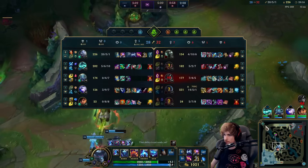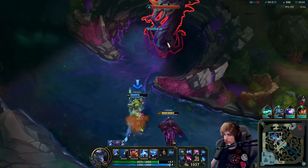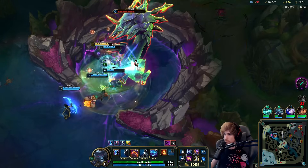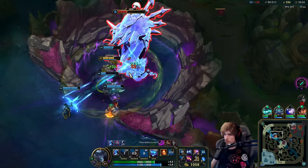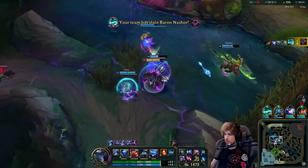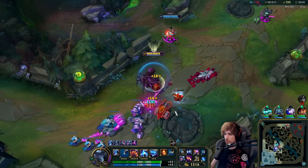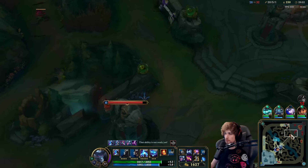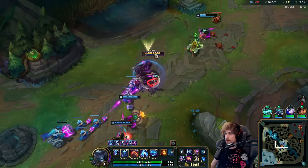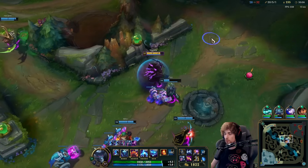Let's retry. We need to get that Baron down for sure — this Baron is the answer to this game. My plan is I'm going to try and ult all five people during a teamfight. If I can do this, I can do like 5,000 damage within one ability. That's my plan — I hope it's going to work.